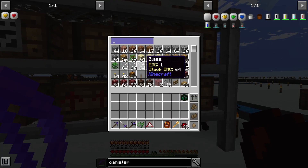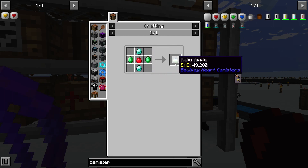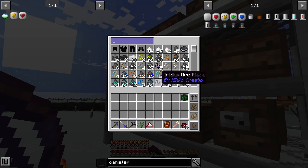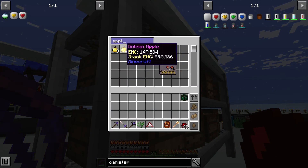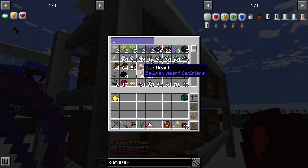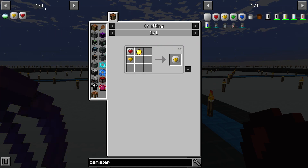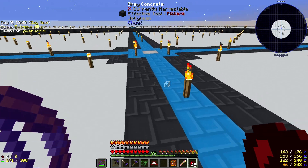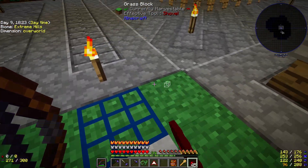Alright guys, we're back. I think right now it seems like a good idea to actually get started on our heart canisters. I was looking at it — we had tons of red hearts and we've gotten yellow hearts from a lot of things in the Twilight Forest. A relic apple is not hard to make. We have apples here. We're going to go ahead and smelt this, leaving that 20 with us.